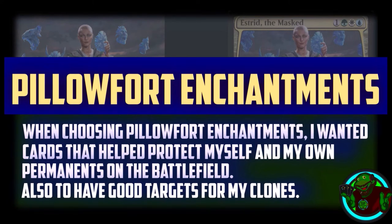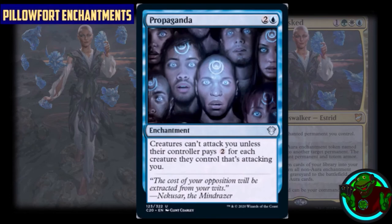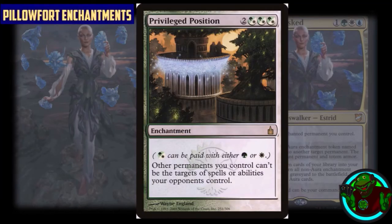For pillow fort enchantments, I wanted cards that protect myself and permanents I control, and also serve as good targets for my copy enchantment spells. We have Ghostly Prison, Propaganda, and Sphere of Safety, which all deter opponents from attacking me due to the taxation they must pay per creature attacking. We have Privileged Position: other permanents you control cannot be the target of spells or abilities your opponents control. This is a great target for copy effects — if I have two of these on the battlefield, none of my permanents can be targeted by opponents.